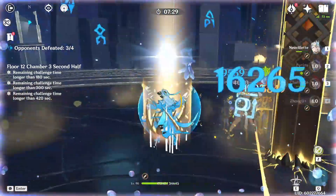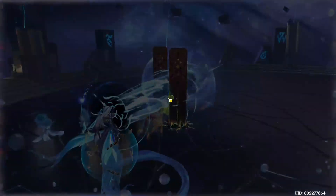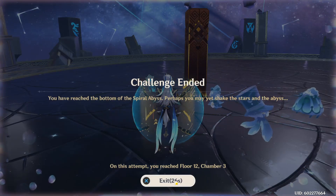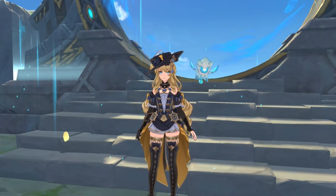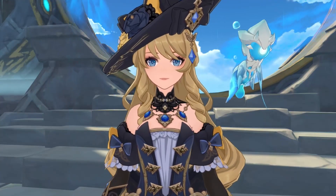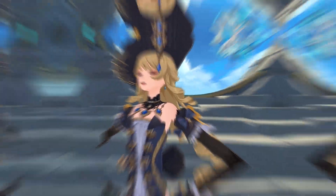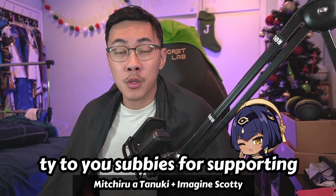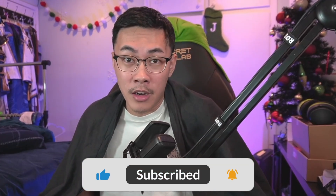That about wraps it up for Abyss 4.3. As I said earlier, there is no need to learn extra mechanics for these fights. If you've faced these enemies before, they don't change their animations or RNG of attacks. This has been one of the more straightforward abyss runs we've had in a long time, but don't let your guard down until you get those coveted 36 stars. If you enjoyed the rundown, please consider subscribing. A huge shout out to our new subscribers Michiru Atanuki and ImagineScotty for subscribing. My name is Josh and we'll see you in the next one.